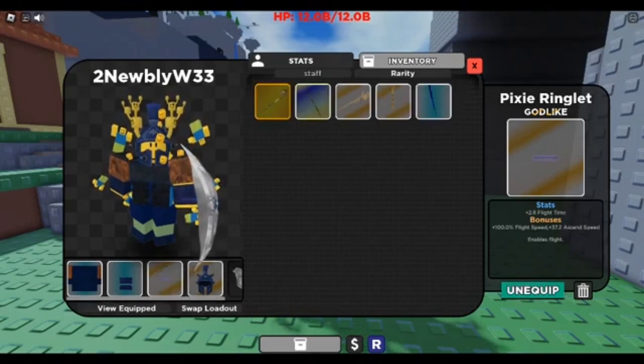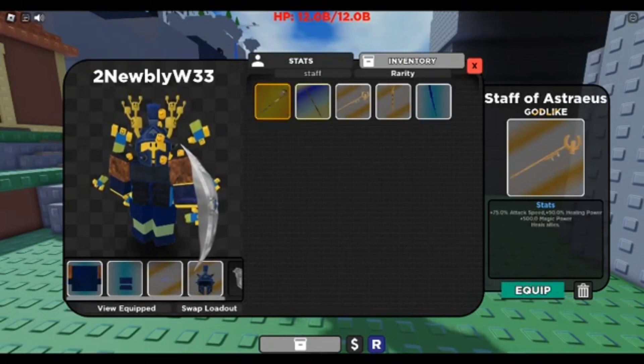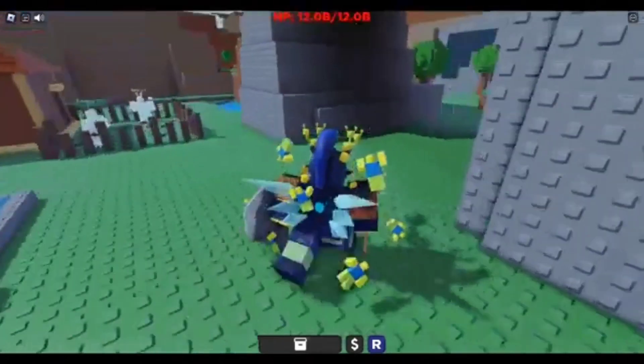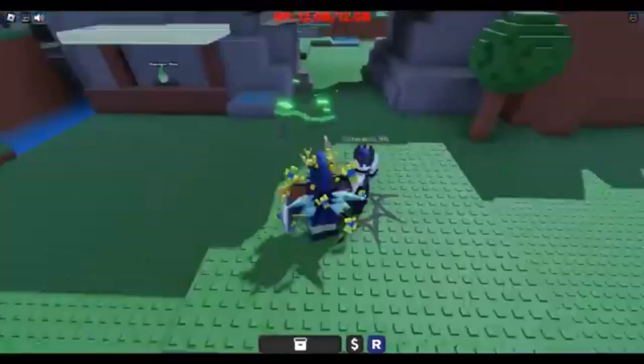Since I'm already high level, I will use Healer Staff to trigger Didax. We are now all set. Let's head to Didax and test the build.